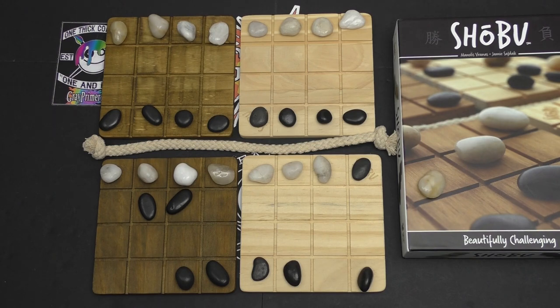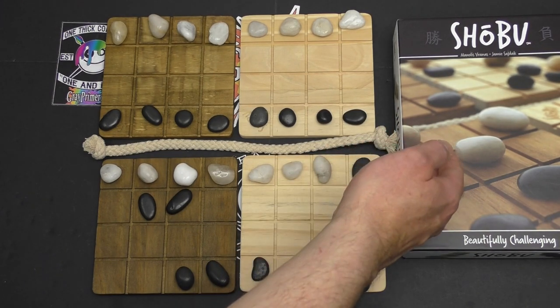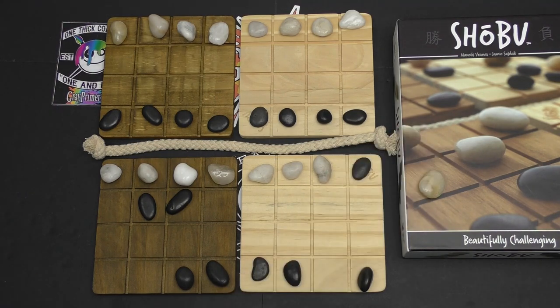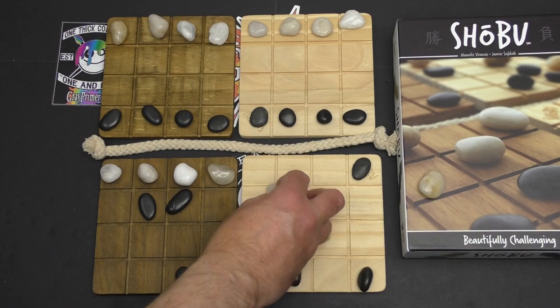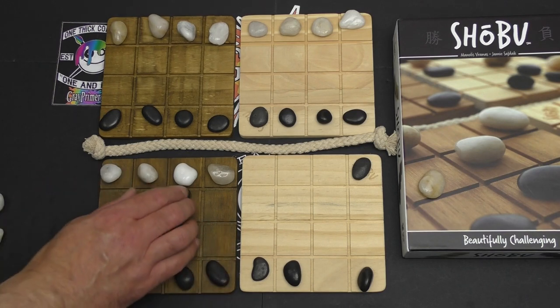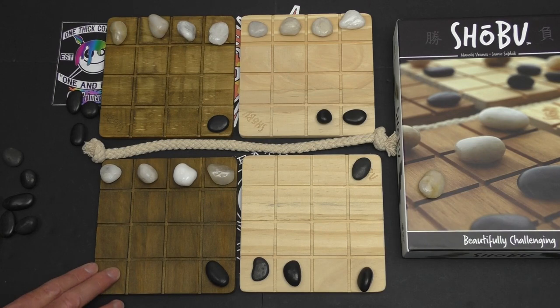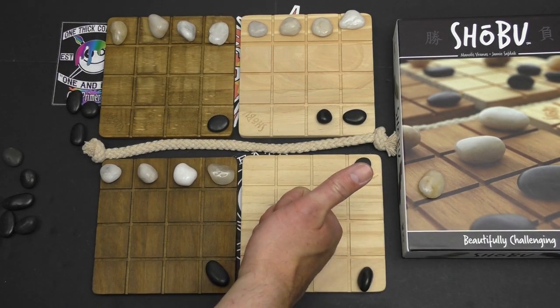Always be thinking about where you're going to leave your piece. By leaving this one here, you're exposed to being knocked out on this side. So always be thinking a couple of turns ahead. The win condition is when a single board — any of the four — is devoid of your opponent's color. It doesn't matter how few pieces you have left on the other boards. If you dominate one board, you win.